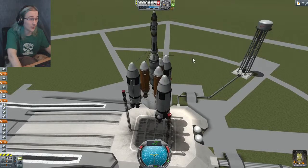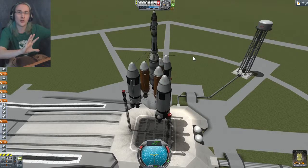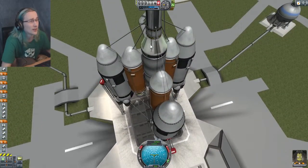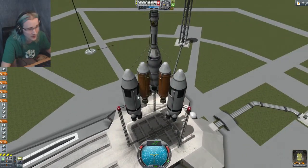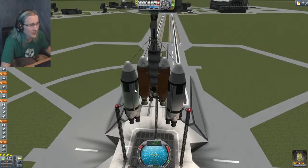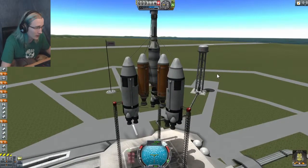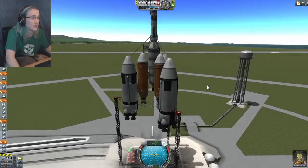Here we are back at the launch pad. I noticed when I started it before there was a lot of wobble in the top, and that makes me nervous. I added a couple of extra reinforcements to help guide that where it needs to go. I also put a couple of separatrons to help push everything away from the spacecraft. I'm going to put SAS on, throttle all the way up, and do a countdown.